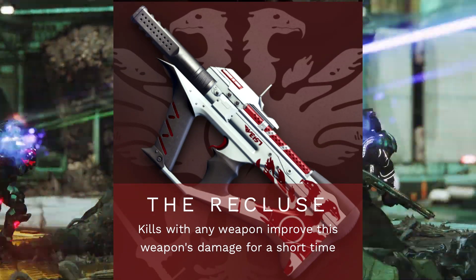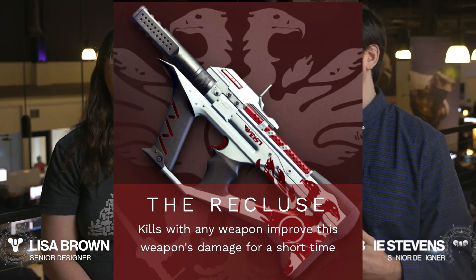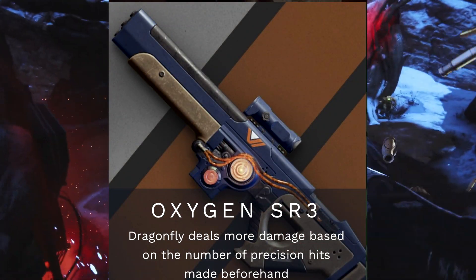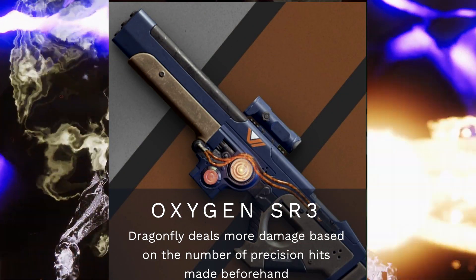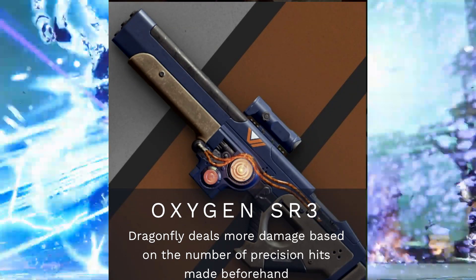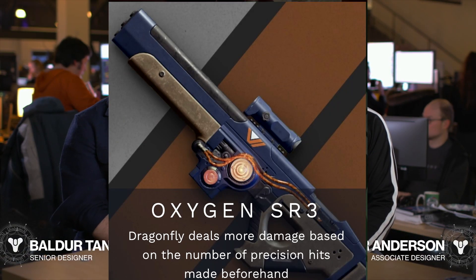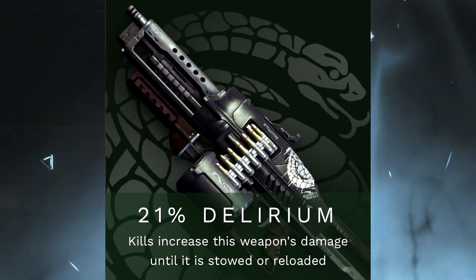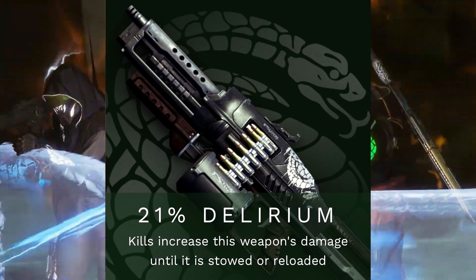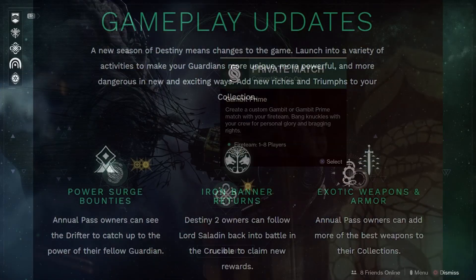Next up we've got the brand new pinnacle weapons. First is The Recluse — kills with any weapon improve this weapon's damage for a short time, and this is the Crucible quest weapon. Next is Oxygen SR3 — Dragonfly deals more damage based on the number of precision hits made beforehand, which is the Vanguard weapon and sounds absolutely mean for PvE. And last but not least for Gambit, we've got 21 Delirium — kills increase this weapon's damage until it is stowed or reloaded, a really nice light machine gun.